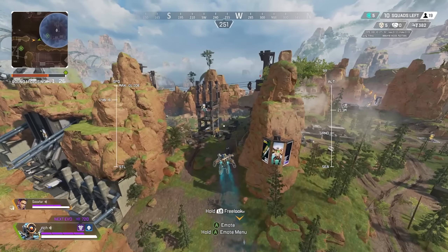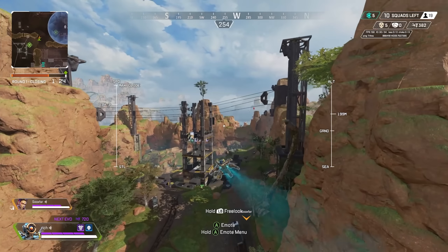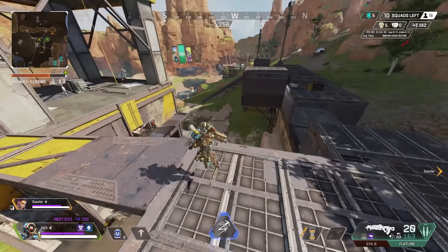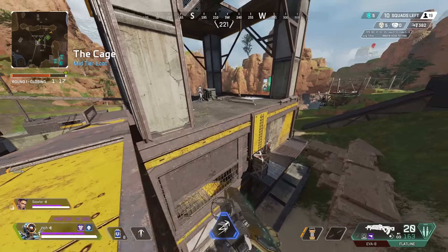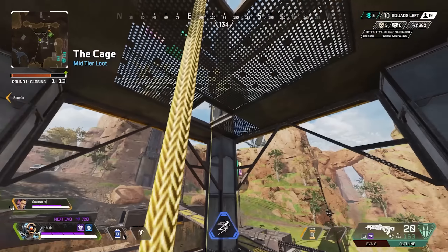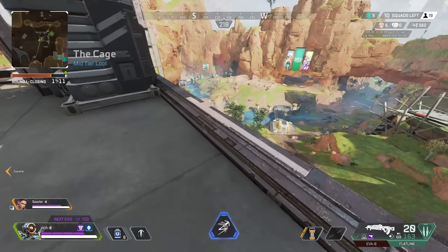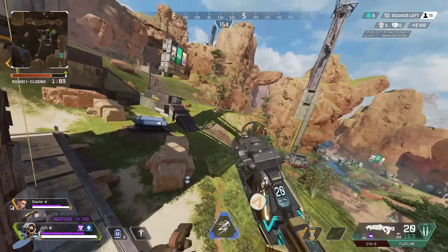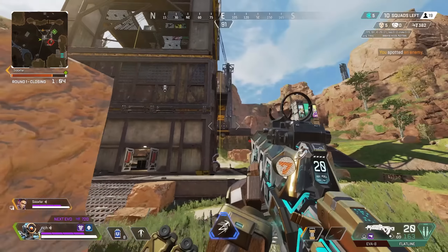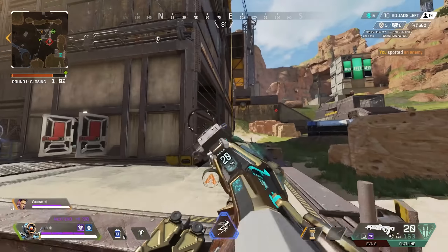Guess my kills and damage. Do you have more than me? Yes. I'm kill leader. That's cringe. We have five kills. Sub 500 damage. I know you too well — that's an easy guess.